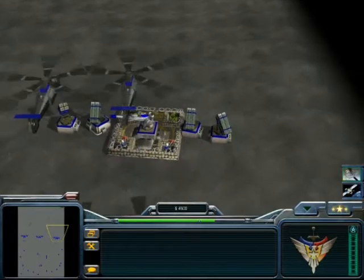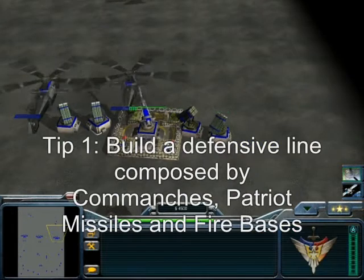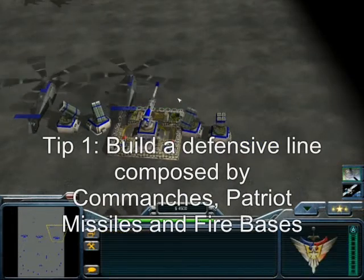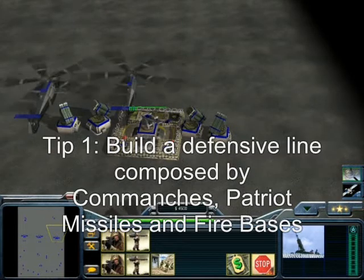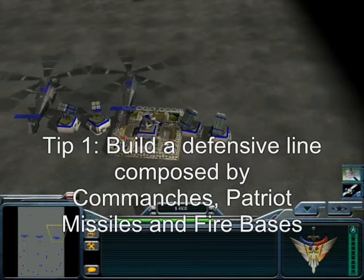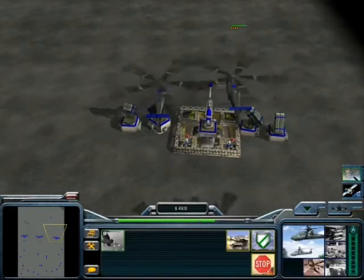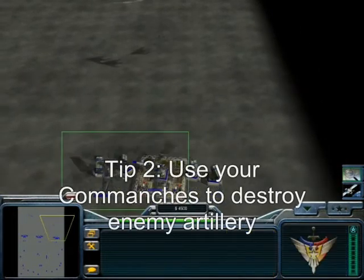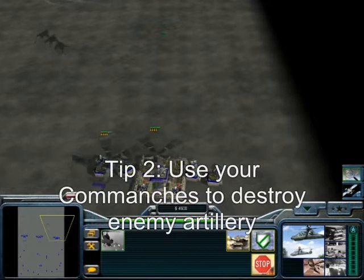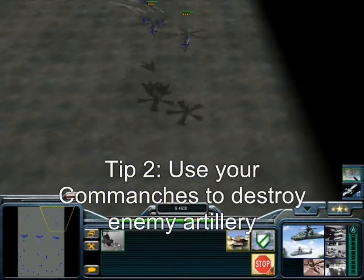For base defenses, here's what I do: four Patriot missile launchers, one firebase, two Comanches, and a firebase loaded with two Pathfinders and two Missile Defenders. The Comanches are only for ambushing enemy artillery — if there's enemy artillery on the way, I send them to intercept it, they destroy it, and they get back.